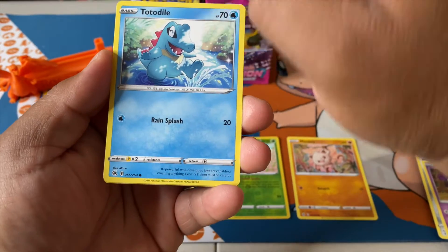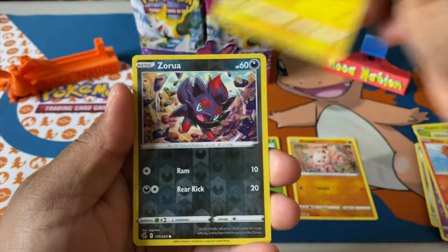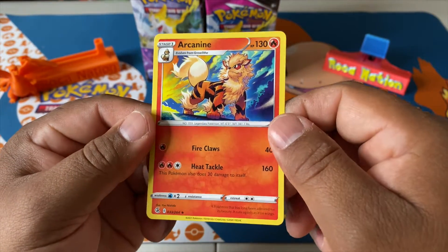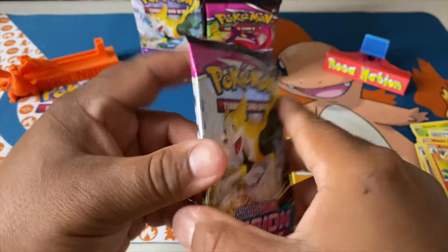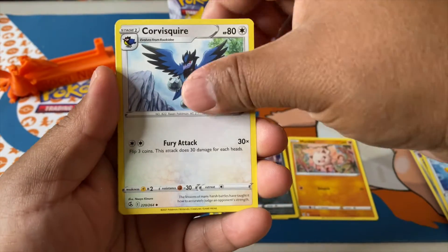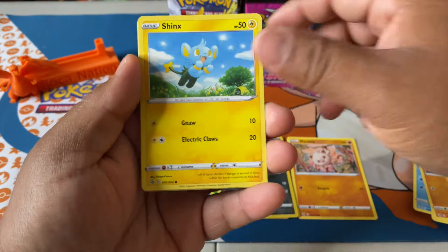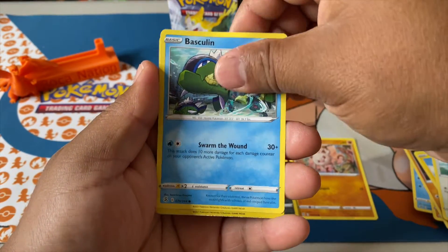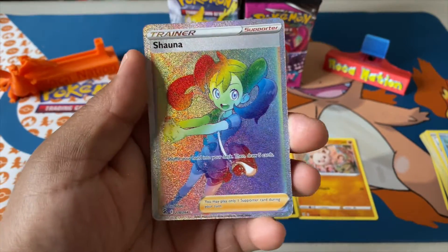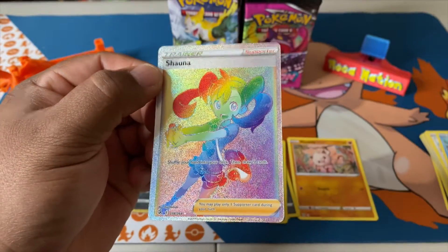Skarmory, Jynx, Totodile — one of my favorite starters from Johto. Vulpix, reverse holo Zoroark, and Arcanine. Can you imagine that full art Arcanine? Bolt again, fighting energy, Squirtle, Sandslash. Shinks, Bunnelby, Basculin, reverse holo Dreadnaw — and we got ourselves our first hit: Shayna rainbow rare! Beautiful card, and that was only our third pack!